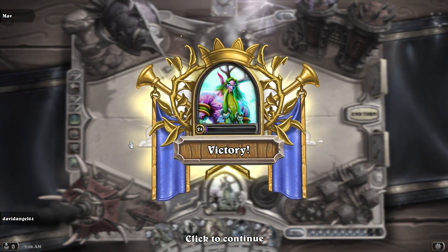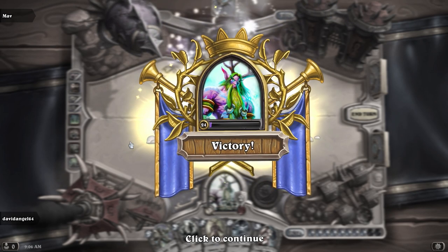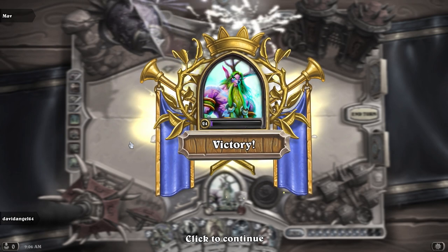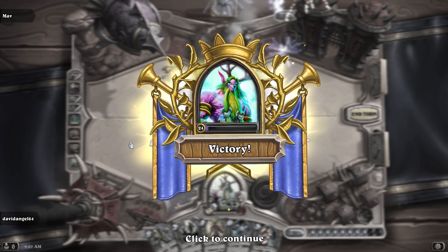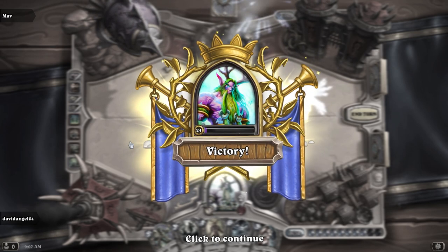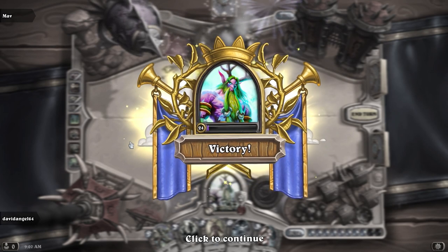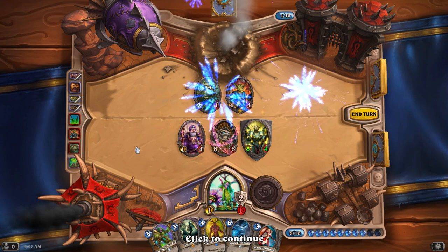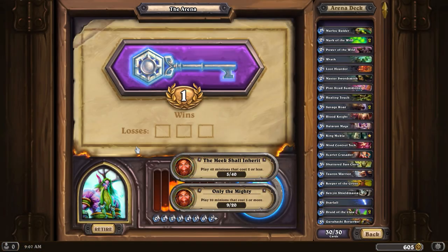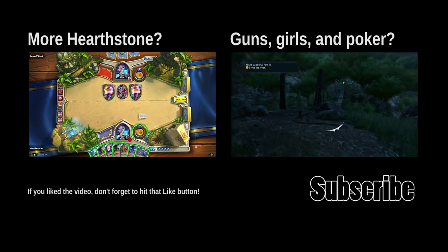I think I enjoyed this deck. This was a fair draft, I think. I played into my deck's strengths with it. That's one thing you've got to keep in mind after you've drafted an Arena deck — it's what you have left in your deck, what you have in your hand. You've always got to play any kind of collectible card game to your deck's strengths. You can't just play cards as you get them; you've got to play based upon how the deck is built. I think I did a fair job of that this game. That'll do it for this particular video. Thanks a lot for watching, guys — I'll see you next time. Bye.